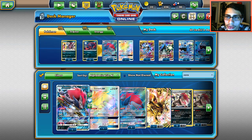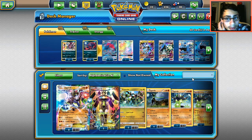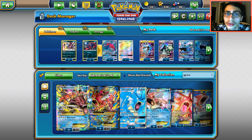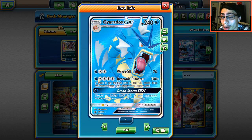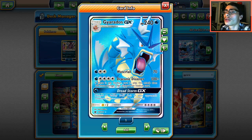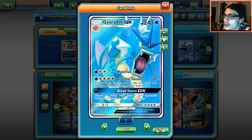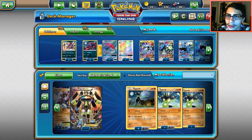A funny alternative would be a Gyarados version of this deck — it'd be really dumb. Cards like Celesteela, Jirachi, and Espeon are powerful, but you could run Gyarados with bodybuilding dumbbells and it'd actually be kind of effective at 280 HP. The problem is Magikarp is easy to knock out, and unfortunately Gyarados falls really easily to Espeon. So yeah, that's the issue there.